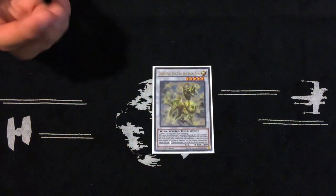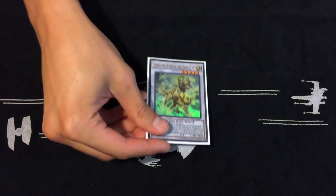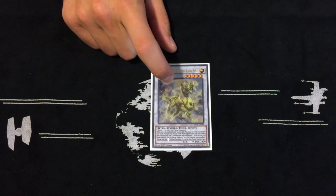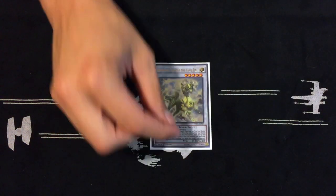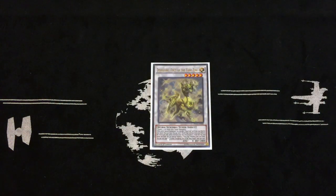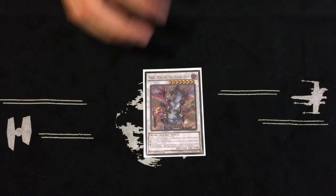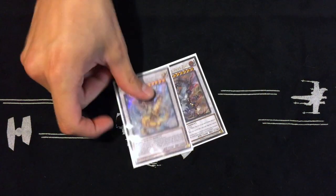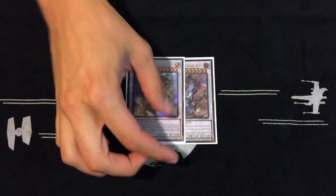Extra deck: one Denglong. This arguably could be two — the deck space can afford two for sure — but I don't own another Denglong and it honestly hasn't come up too much in testing, only about twice in the past couple of weeks. Soul Charge helps you get it back, so one is all right. One Yazi, one Baxia — that's the Yang Zing lineup in the extra deck. You're not making these as much but they do help you make push plays and spot removal.